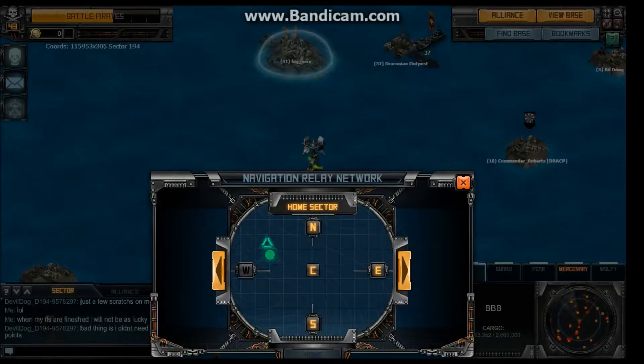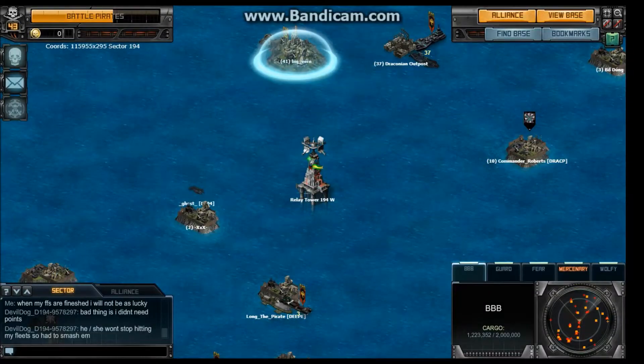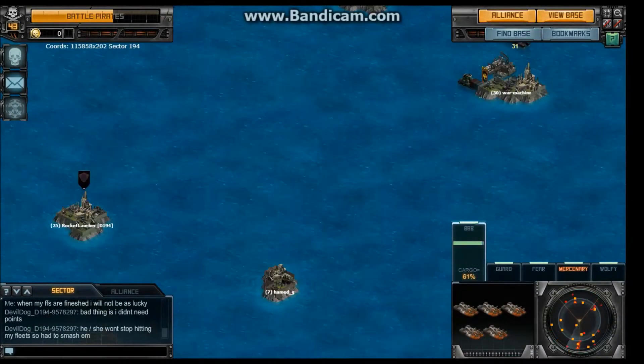There's the relay tower, there's my fleet — or my fleet relay tower. And then it's a quick way to travel in between sectors. I can travel here in a matter of seconds. It used to take hours, days maybe. Now it won't.